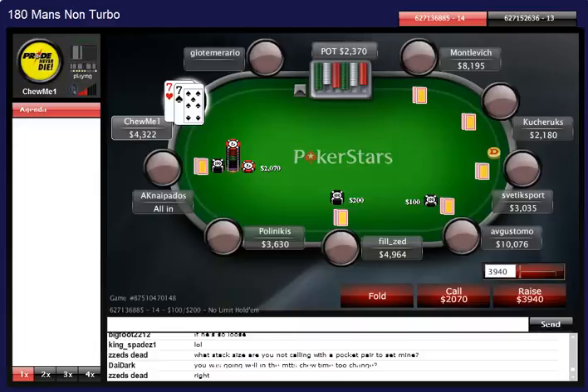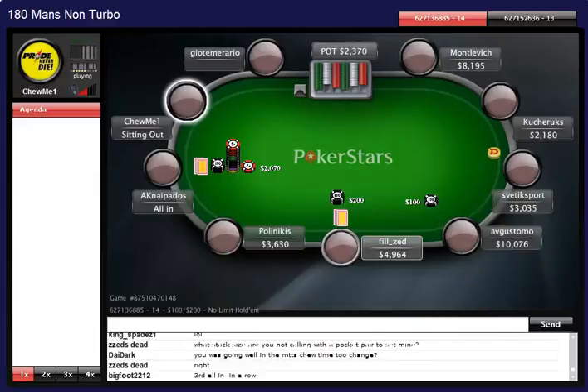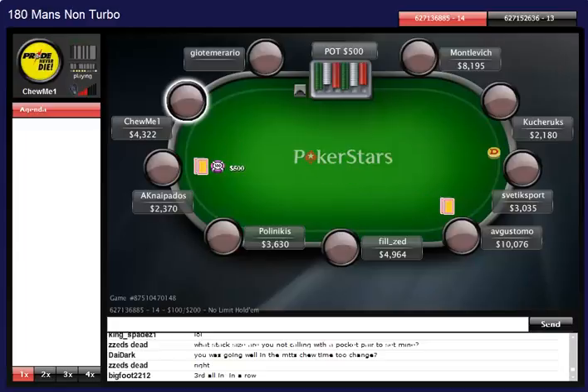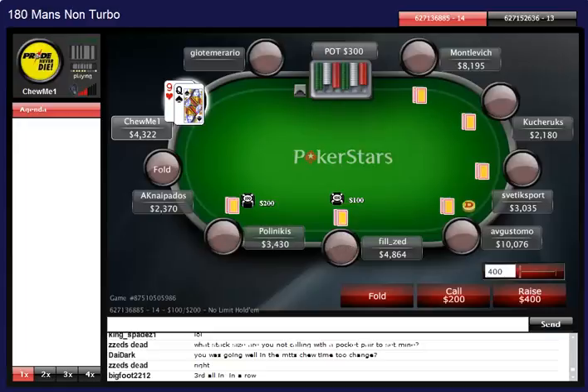Pocket sevens - this player shoves all in again, I think it's his third shove in a row. I ran out of time so I folded. I think folding there is fine anyway to be honest.